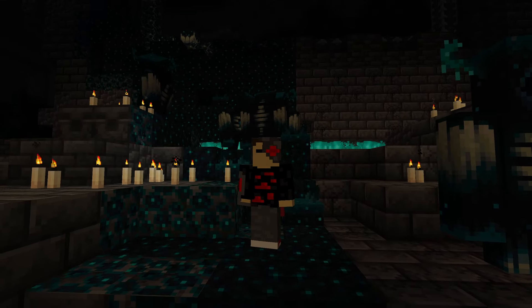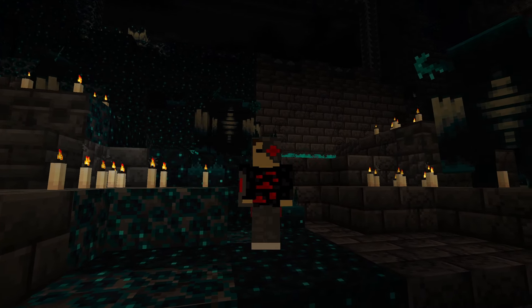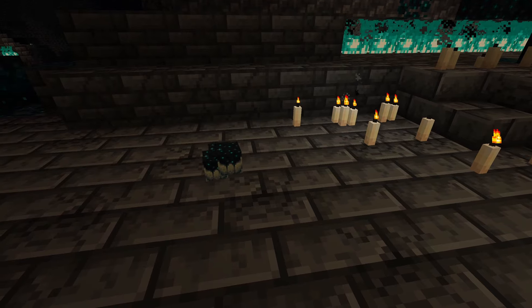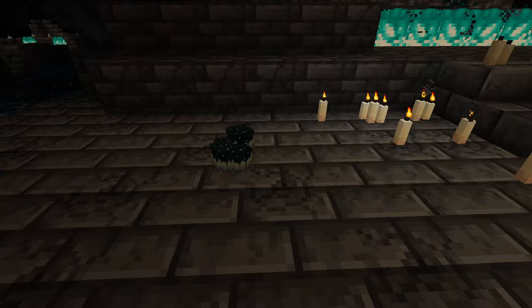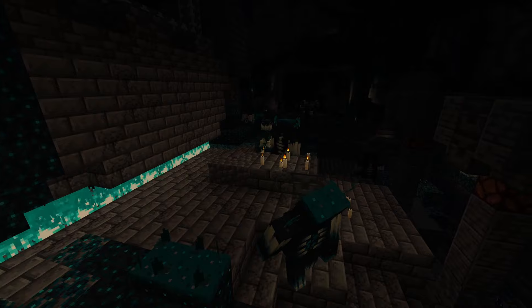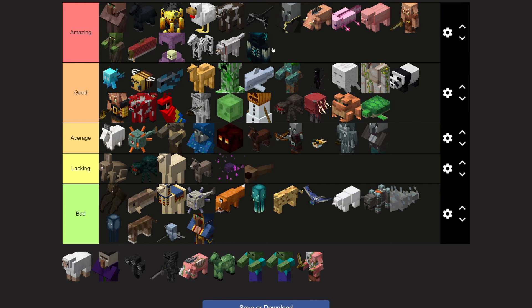The warden is a mini-boss added in 1.19 to the deep dark. I know you're not technically supposed to fight it, but where's the fun in that? They only drop a sculk catalyst, which doesn't do too much, but the warden is a pretty unique mob. It's blind, so it can only hear your footsteps, which makes the mob a lot more dynamic. I'll give the warden an amazing tier.